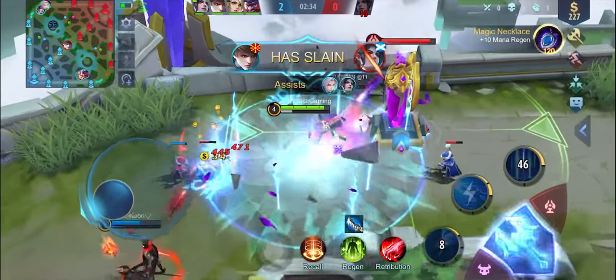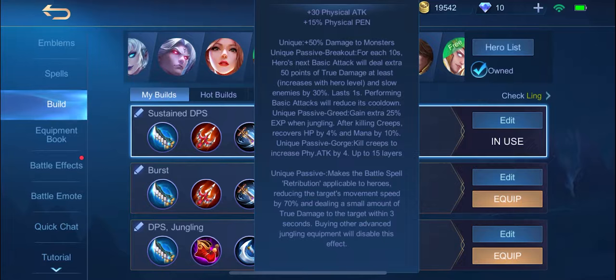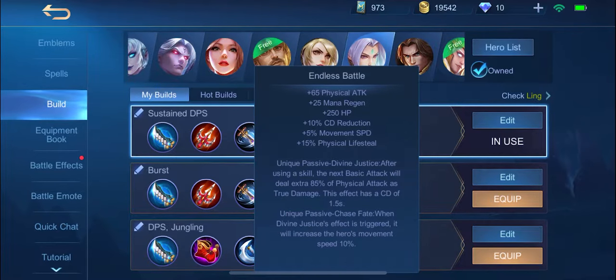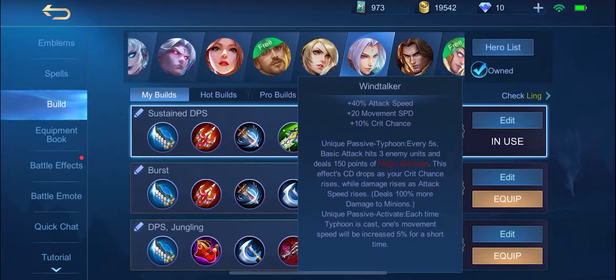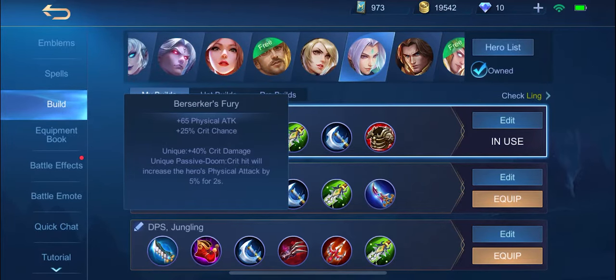And now for the builds. I have 3 kinds of builds for Ling but only 1 item is different from each other. It consists of Raptor Machete, that will help you to kill monsters much faster and give you additional damage whenever you kill a monster. Also, the Endless Battle, which will be the most beneficial item for Ling — every time he uses his skill, his next basic attack will have an 85% additional true damage. Next is the Wind of Nature. This will give him more damage to enemies because it has a passive that every 5 seconds, his next basic attack will deal damage to 3 enemies near him. Next is the Berserker's Fury.